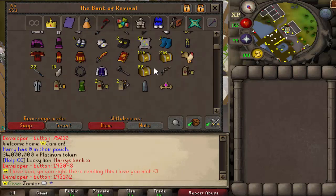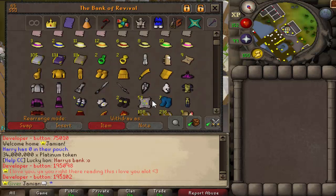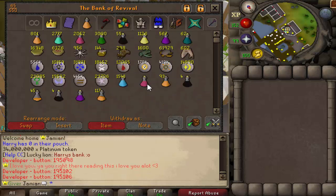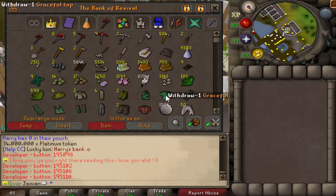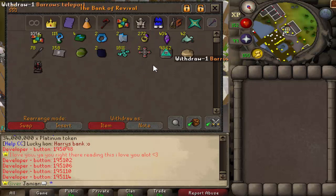Clue tab. Are you trying to do something here? Are you going to go for every clue item? I guess you don't really have the bank space to do that, I can't imagine you would. Food, potions, runes, skill tab.